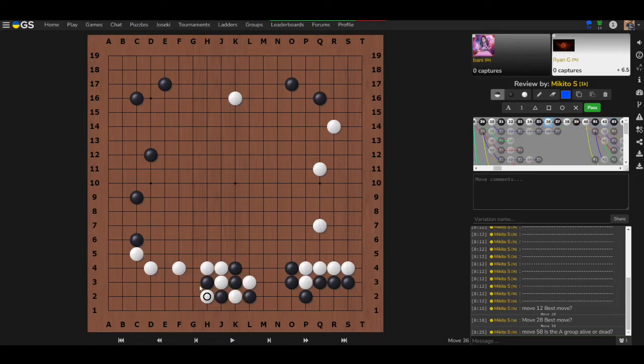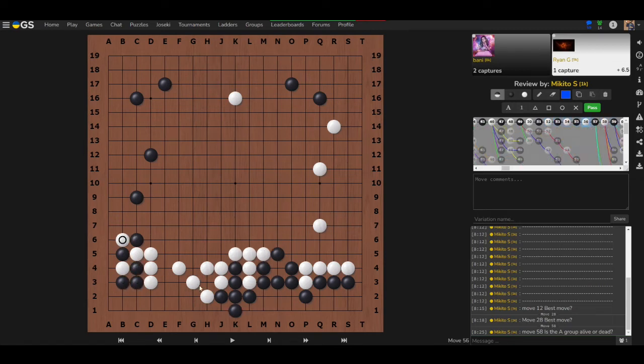One more question — for Bonnie. Is the A group alive, dead, or undecided right now? Bonnie says alive. Correct. Since it's alive, we should be looking for the next biggest move — something worth at least eight points or more, somewhere else on the board. Playing here to secure the group was unnecessary since it's already alive.